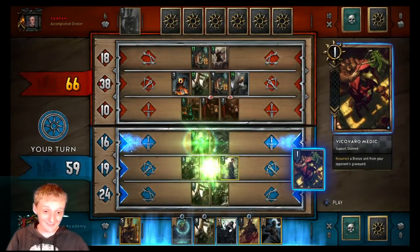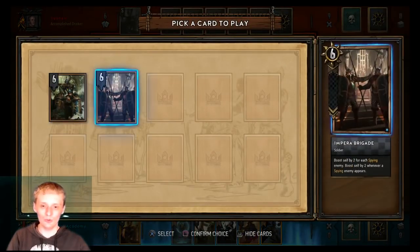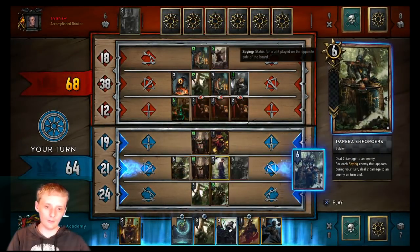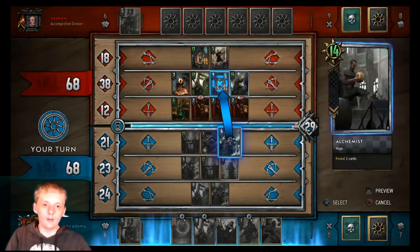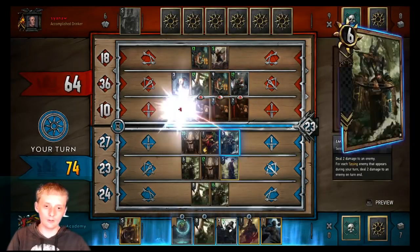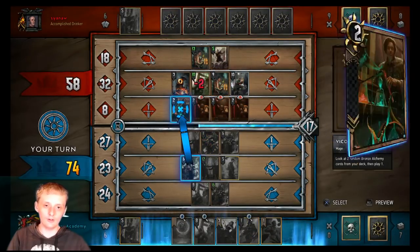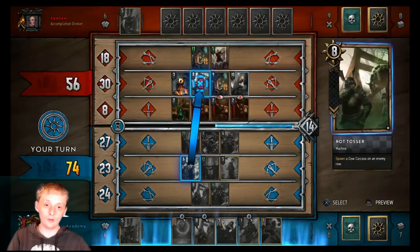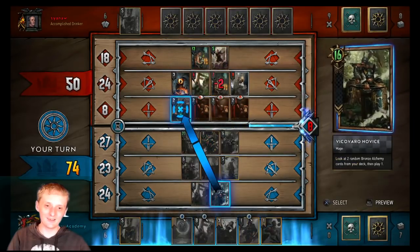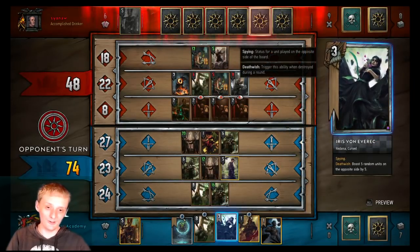Into emissary, into Imperial Enforcer — since that one's harder to pull off. Let's just start pinging things. Actually, that's a nice row of twos right there. This damage is ridiculous. We just got a lot of tempo there — that's how it works for people.